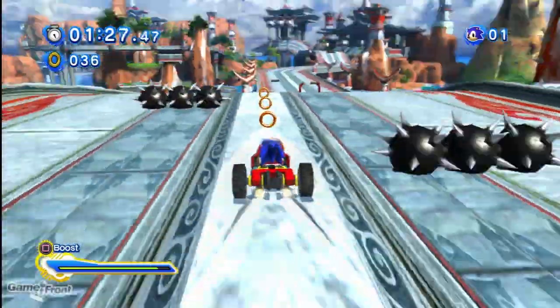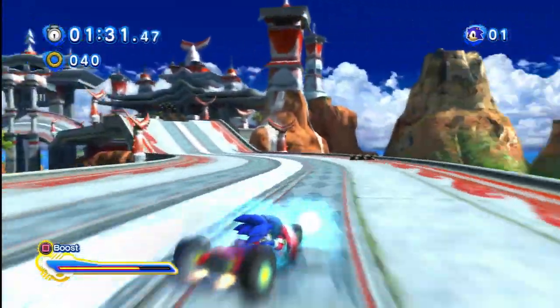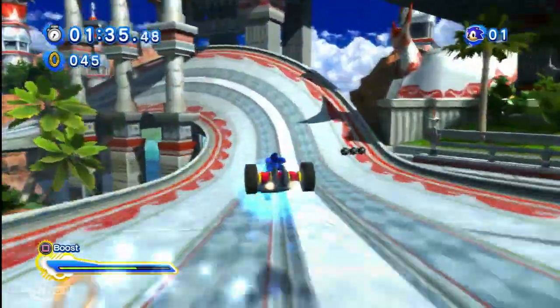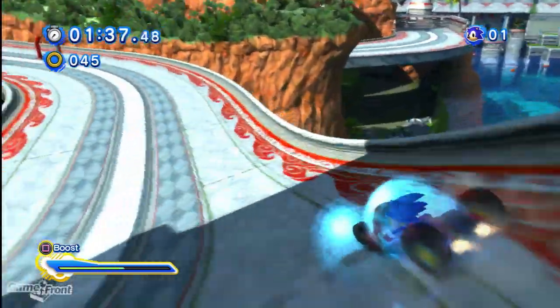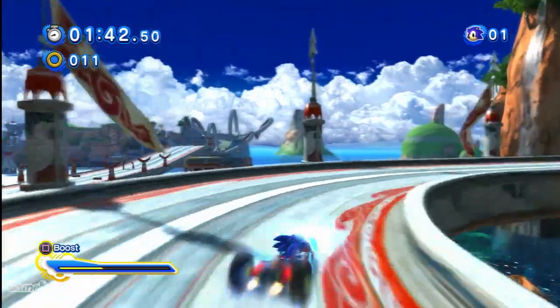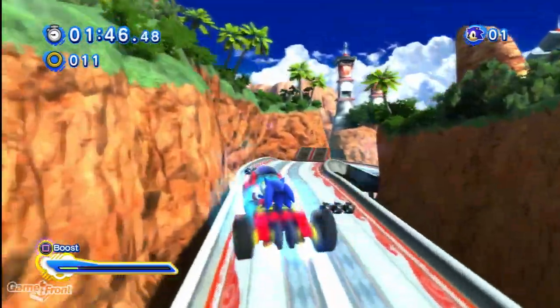And here we are, the go-kart part. I don't really know what to say about this. I guess use the R2 and L2 buttons to steer. It seems like the steering is pretty much automatic — you only really need to do slight corrections. You can jump, so remember to hit X and jump over those if you can to steer past obstacles.